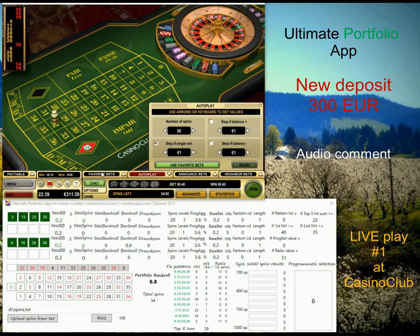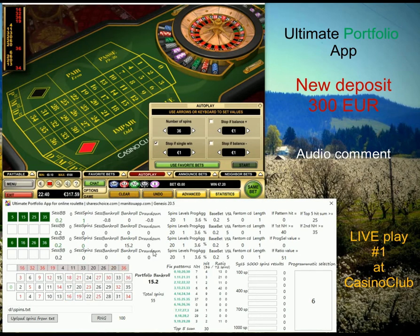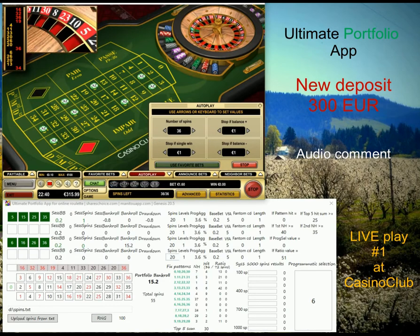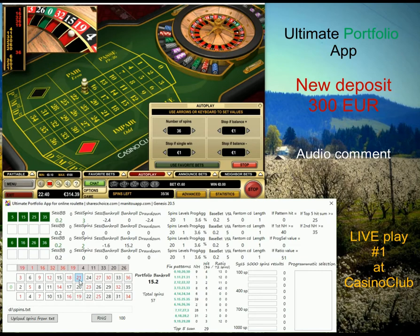I'm back at Casino Club playing with the latest version of the ultimate portfolio app. My deposit is 300 euro and my aim is to achieve 100% profit or more. I'm using the same money management for all four systems — 21 level spins with variance from average 5 and phantom length 1, which is a little more aggressive. If I lose my 20-spin progression, I immediately multiply the base bet by 5, giving me 1 euro as a base bet.